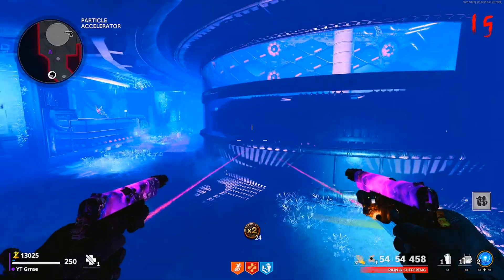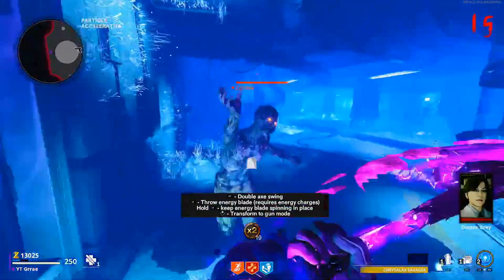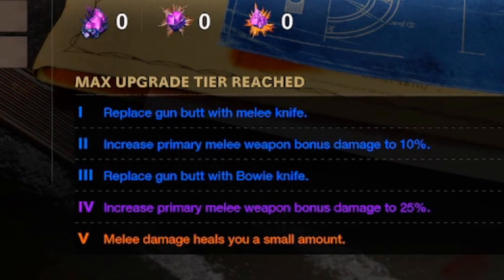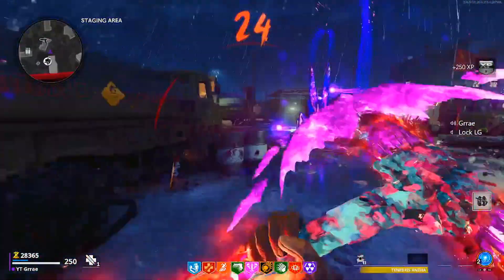Starting off, I highly recommend you go ahead and grab the wonder weapon. This will greatly help because you don't need ammo for it and you can use it to get really high rounds. Also, if you go to your skills and upgrade your melee to tier 5, it'll heal you a small amount, which will help greatly in the spot because you can get hit sometimes while in it.